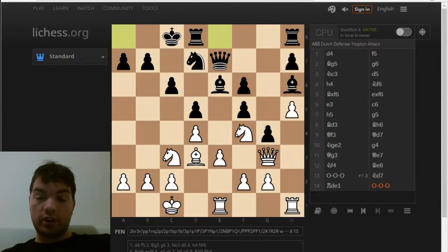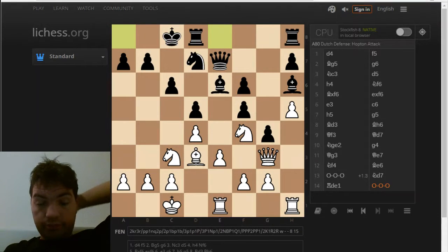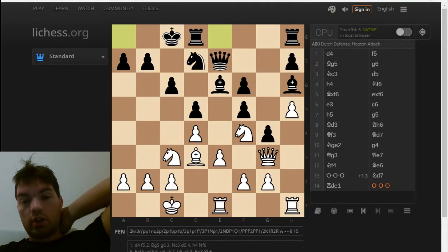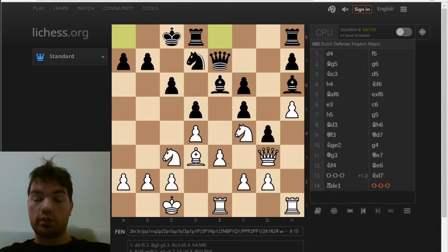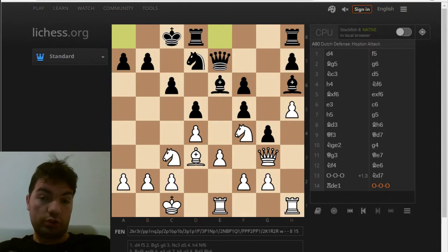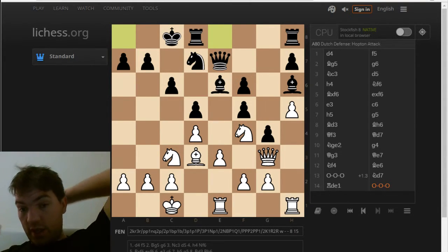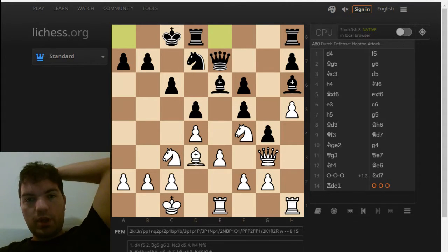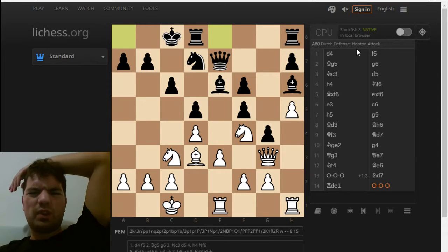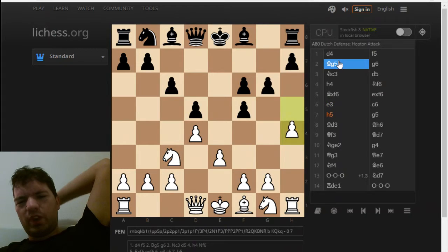Hi everyone, welcome to this video. I'm going to show you my round 5 game. I played against a woman. I was on 1 out of 4 when this happened and she was also on 1 out of 4. So I was really looking forward to winning or doing something. I had white and maybe you think we've seen this game before — it was very similar to the game in round 1.